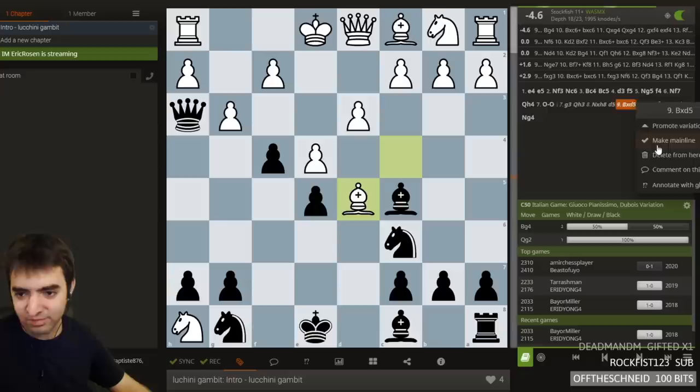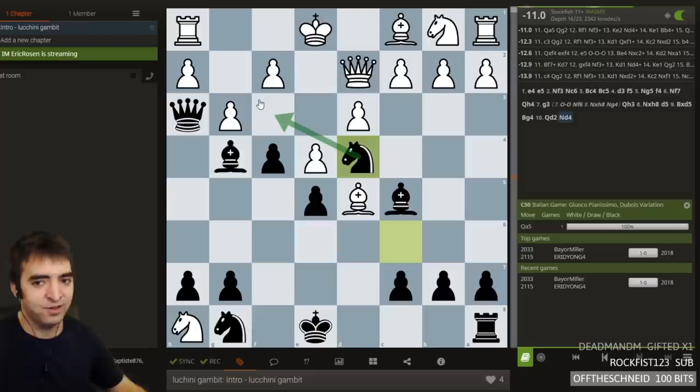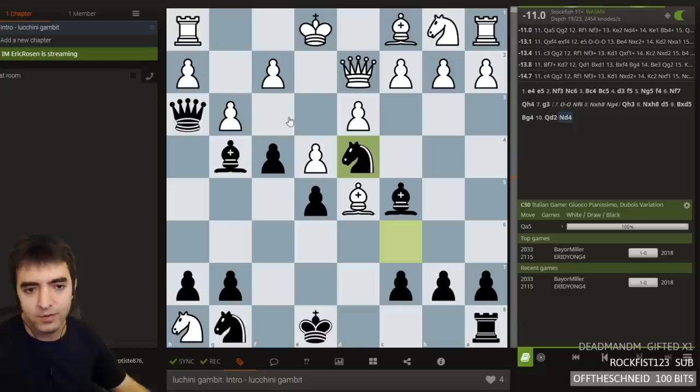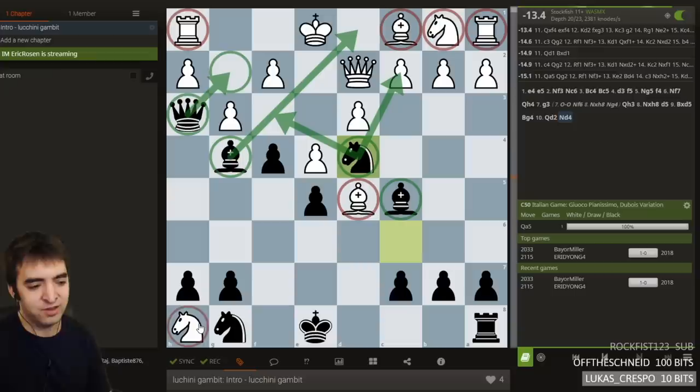Okay, so why is bishop takes e5 losing? We got to this position — let's make this a mainline. Bishop g4. Stockfish giving queen takes g4 as the best move. But what if queen d2? Knight d4 — wow, yeah this is smashing. I don't think we need to look further. There's no way white can stop knight f3. Queen g2 also coming. All these pieces are just doing so much damage, and white's pieces are just not doing anything, especially this knight. That's awesome — so this is winning for black.